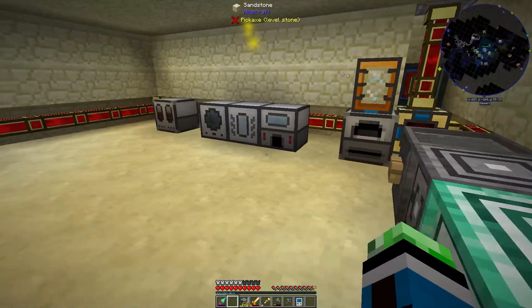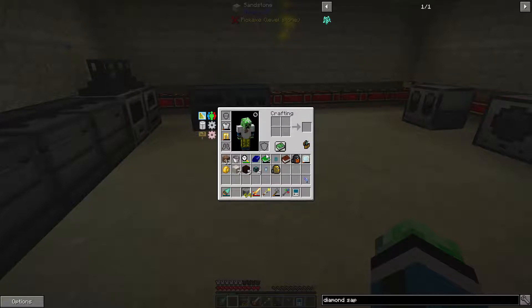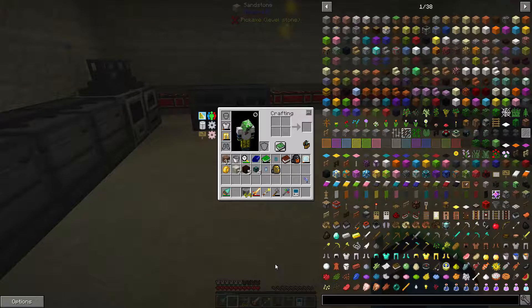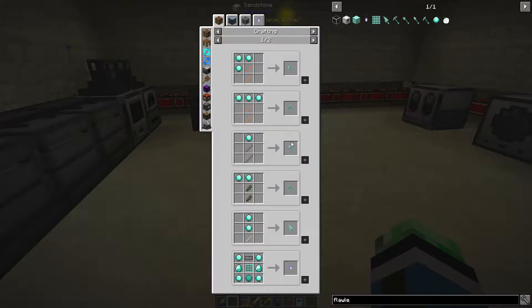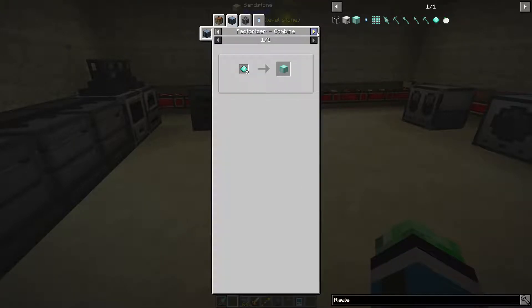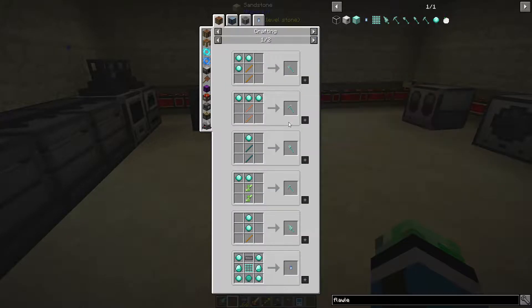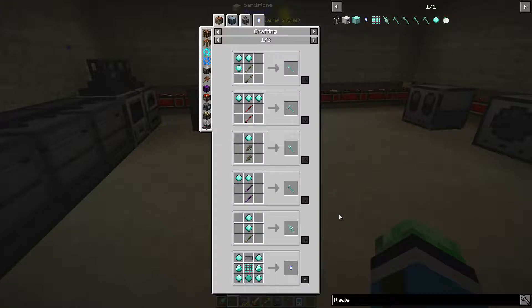I'm going to need more diamonds, but I have gold so then I'll have unlimited flawless and weakened diamonds. Unfortunately it doesn't give me normal diamonds - that would just be way too overpowered apparently. I kind of wish I could use flawless diamonds in other things. I mean, flawless diamonds make really good tools, but diamonds do too.